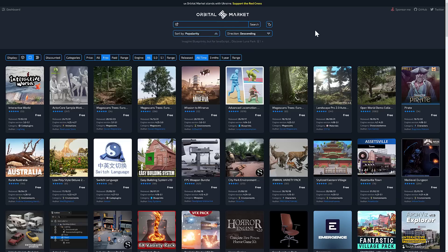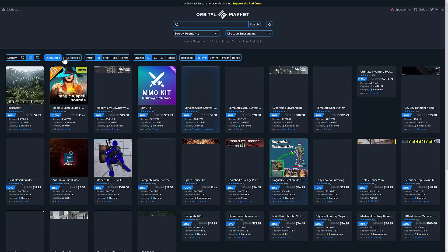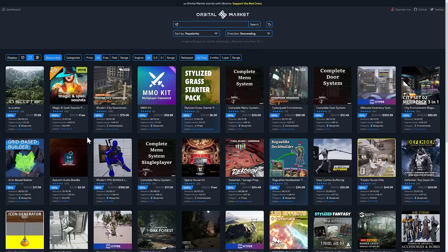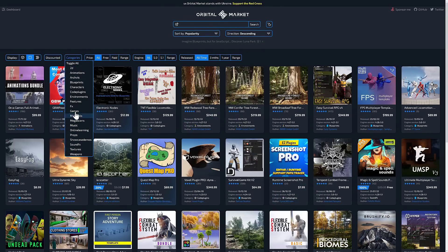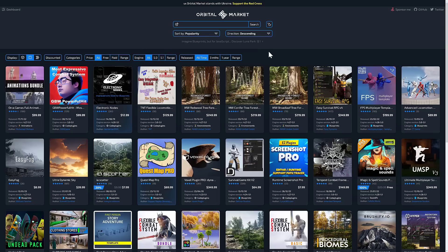If you are an Unreal Engine user, you're really going to want to check this one out. It gives you the ability to see a much better view of what is on the store, especially for the free stuff. We also have the ability to see what assets are currently on sale — so all discounts — and you can see all of the things that are currently discounted or 100% off, which is weirdly enough different than free. You also have the ability to drill in here for categories and break it down that way. Frankly, this is just strictly better than the Epic Marketplace as a user experience, by quite a bit in my opinion.